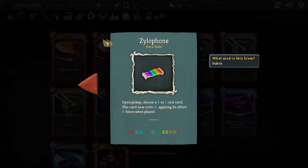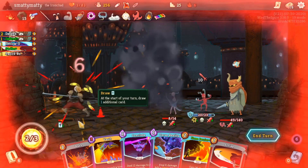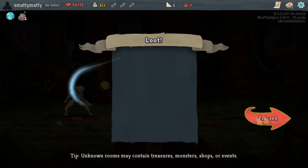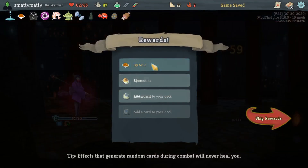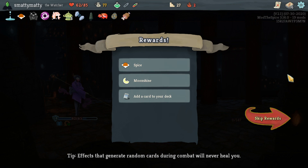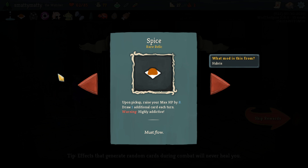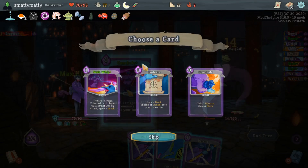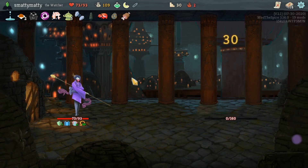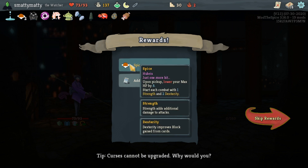Some of these rare relics are just absolutely bonkers insane, like Xylophone, which lets you turn a 0 or 1 cost card of your choice into an X cost card, or the Short Range Teleporter that lets you jump past rooms twice per act. Spice is another rare relic that I really like. It simply gives you 8 max HP and 1 extra card per turn. That's pretty good, but it is also highly addictive. This means that all of your future relic rewards might be replaced with more Spice, which you can pick up to increase this relic's stacks.